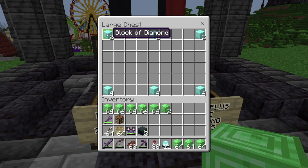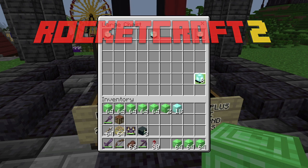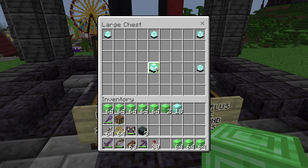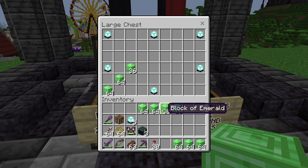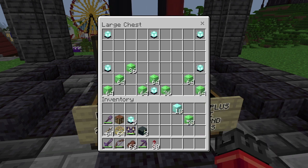Welcome back to another episode of Rocketcraft Season 2, beginning with a spot of shop restocking. There are some beacons to put in the beacon shop that we run for the benefit of the community — any profits go straight back into the community funds. You can buy separate beacons or beacons with a complete base. 18 blocks of profit go straight back into the community funds — everyone is a winner.